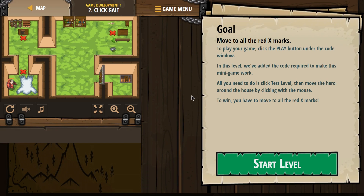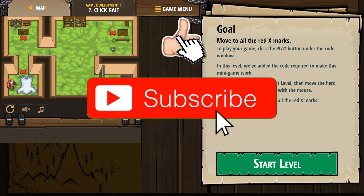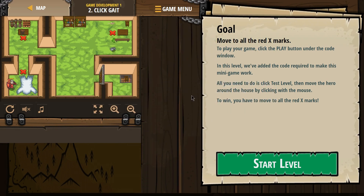Goal: move to all the red X marks. To play your game, click the play button under the code window. In this level, we've added the code required to make this mini game work. All you need to do is click test level, then move the hero around the house by clicking with the mouse. To win, you have to move to all the red X marks.